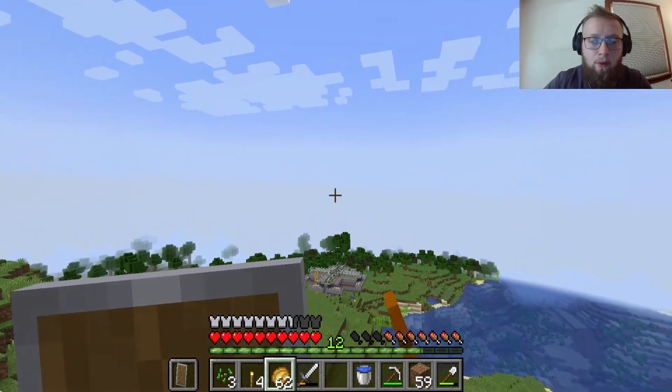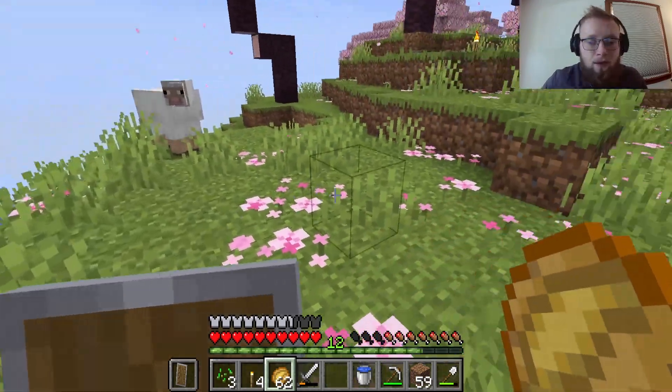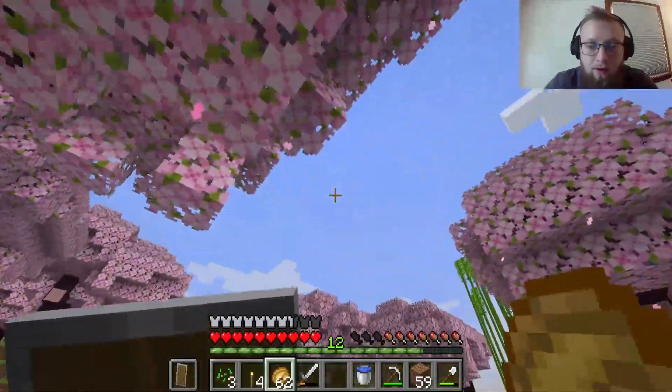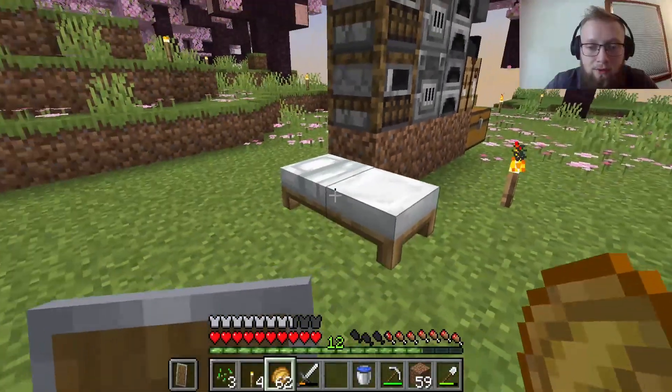The bamboo farm will probably be three or four layers high, and next to it we'll put a sugar cane farm as well. But today our focus is on villagers — getting them bred and in a location where they can chill and give me all the resources I need.